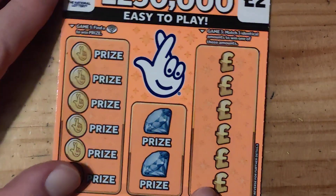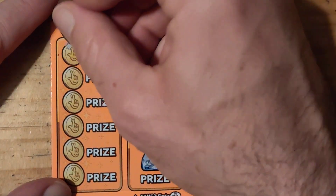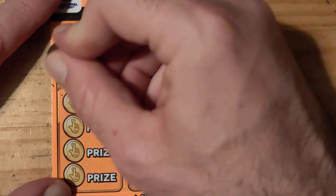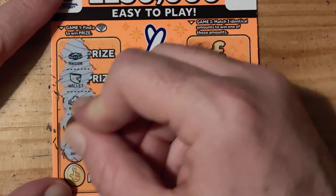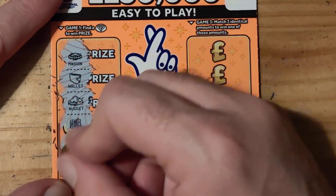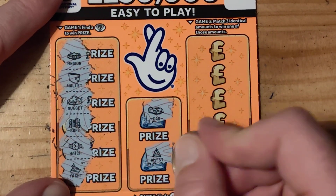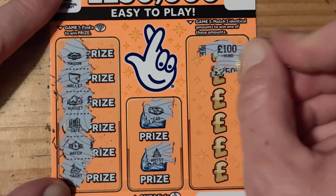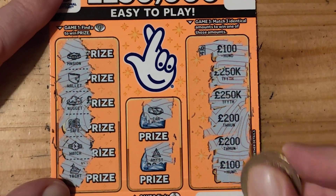Last one guys. Mansion, wallet, nugget, safe, watch, and a yacht. Cart, amfist. 100, 250, 250, 200, 200, 200, and 100.